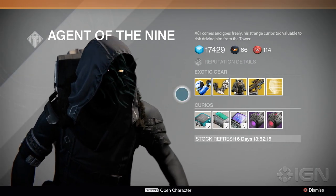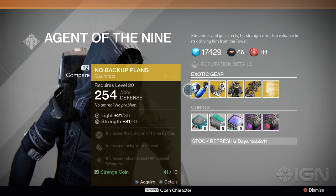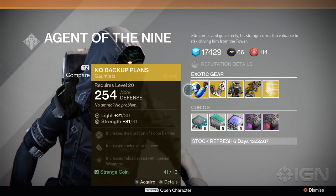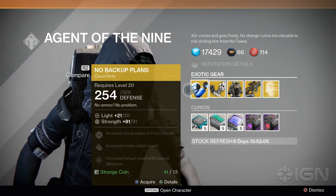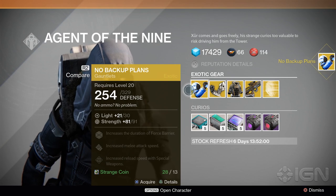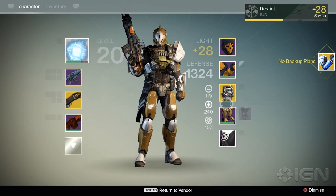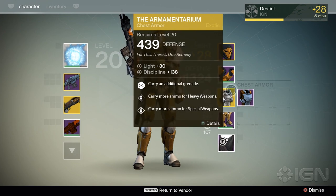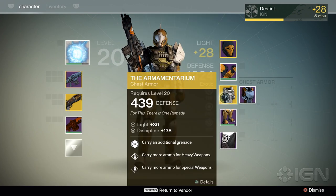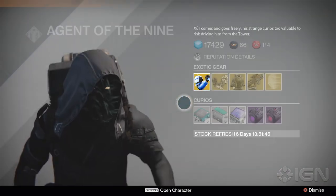Definitely. It kind of looks very Mass Effect-y with its hologram glow. Another thing — it's cheap, it's 13 strange coins. Oh, that is really cool. I have 41 of them, plus I can get 18 more, so this is a purchase for me. Not an accident this time. I do have Armamentarium equipped, but I'm getting arms from the Iron Banner. When I get the chest piece from the raid, I will probably switch out for these arms — I just want to have it in my inventory.